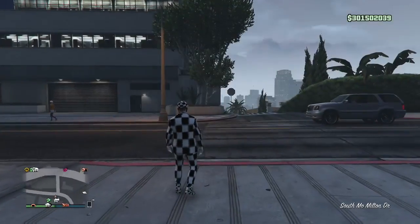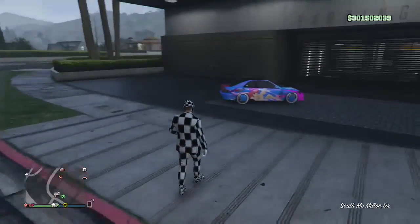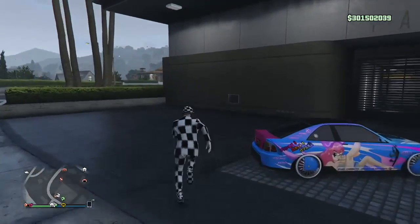You're going to want the MOC with the personal vehicle storage. You've got to duplicate the Sultan RS — nothing else — and put the short lip spoiler on it. It's going to make the duplication glitch a lot easier. For this one you do need custom plates — at least two custom plates — because we're going to be switching back and forth between them.